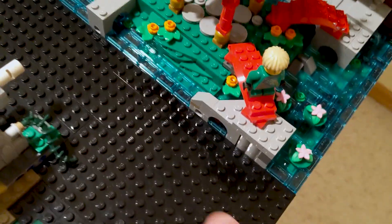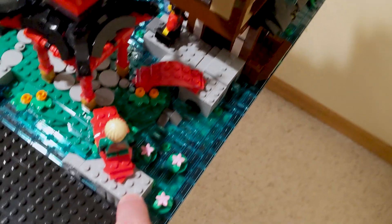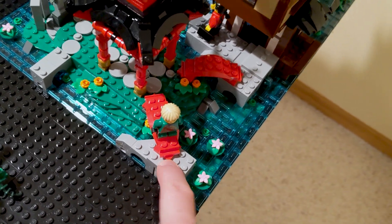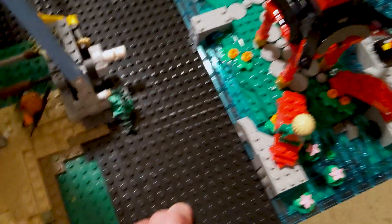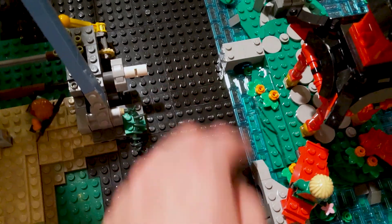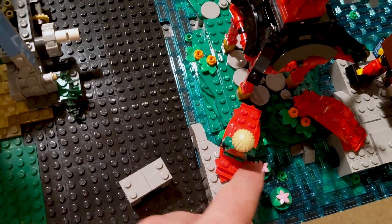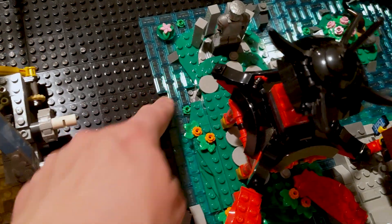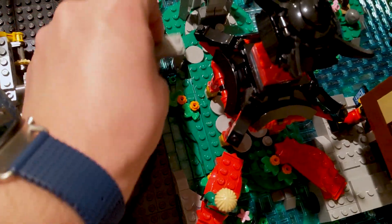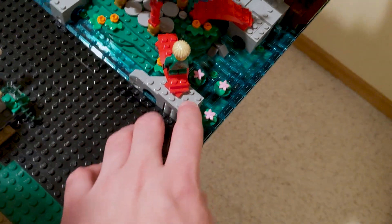I guess the one thing I don't really like is how there's sort of a suggestion of the lower-level sidewalk continuing, just because this will be ocean here. So I might actually modify that when I can, just to sort of remove these bits and probably this bridge as well, though I'll need some more tiles, and we all know how hard those are to get. So we'll see on that.